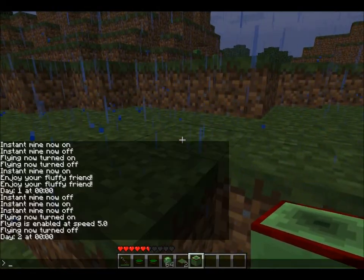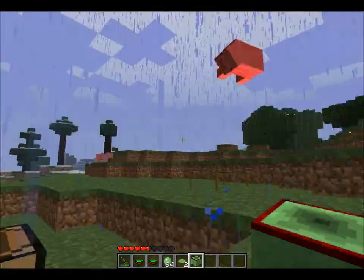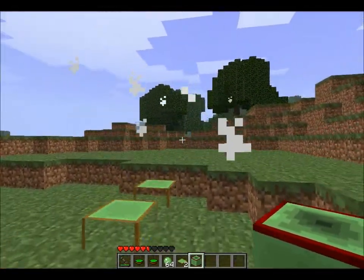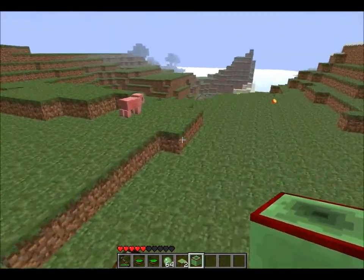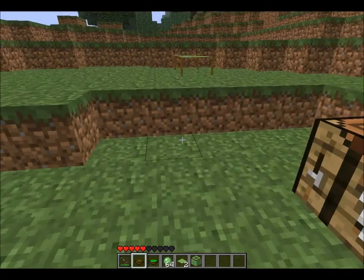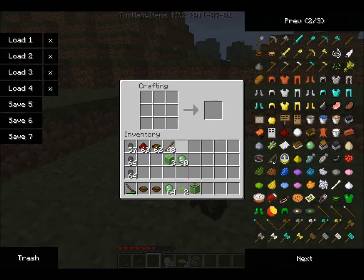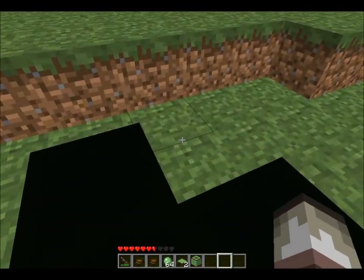The slime gate basically lets water travel through it, which has got some uses - I'll show you later. You can make slime slabs as well, which slow down things. I don't think slimes can actually go through them - I think that's one of the uses.